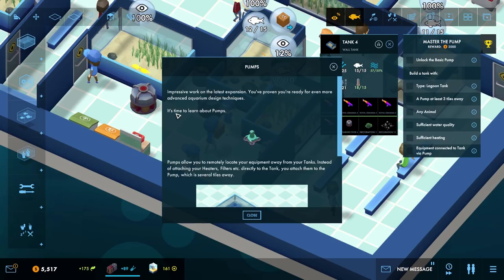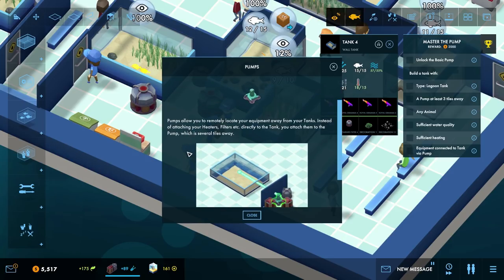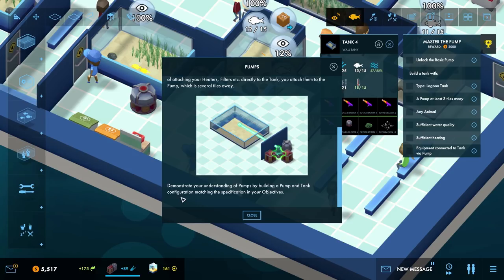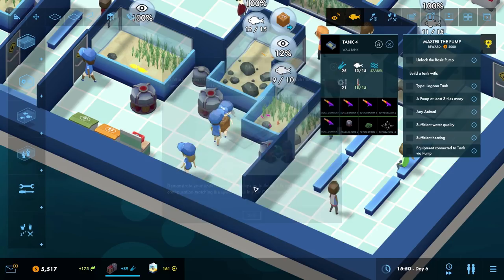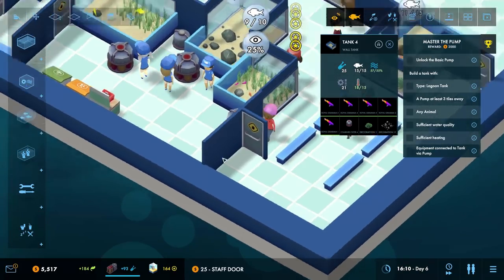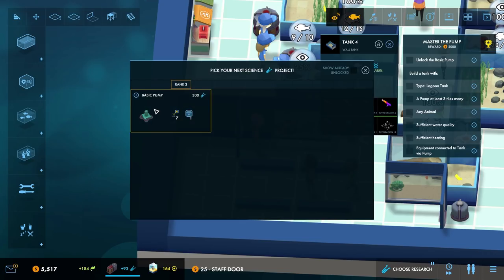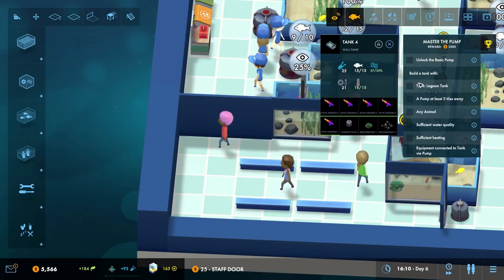It's time to learn about pumps. Pumps allow you to remotely locate your equipment far away from your tanks. Instead of attaching your heaters, filters, etc. directly to the tank, you attach them to the pump which is several tiles away. Demonstrate your understanding of pumps by building a pump and tank configuration matching the specification in objectives. So you attach the things to the pump and it pumps up and under the ground or something. Combined filters are also unlocked — the power combi gives 40 cleaning and 40 temperature.